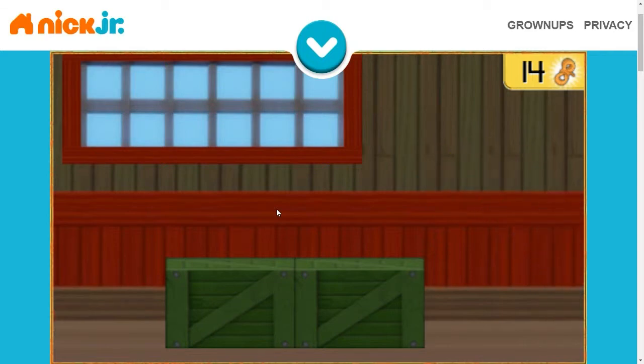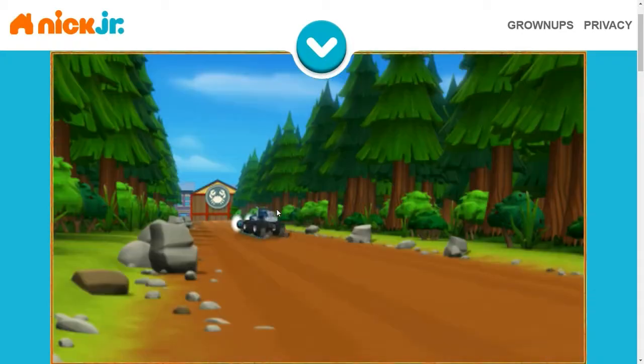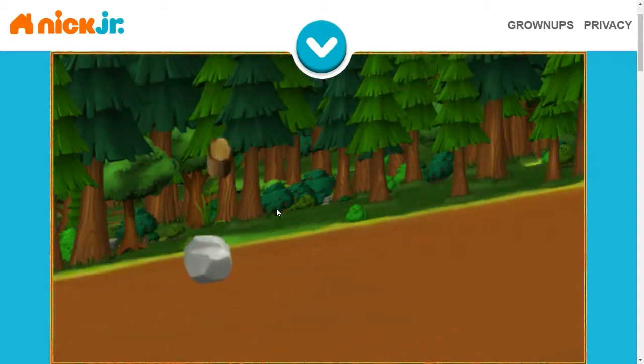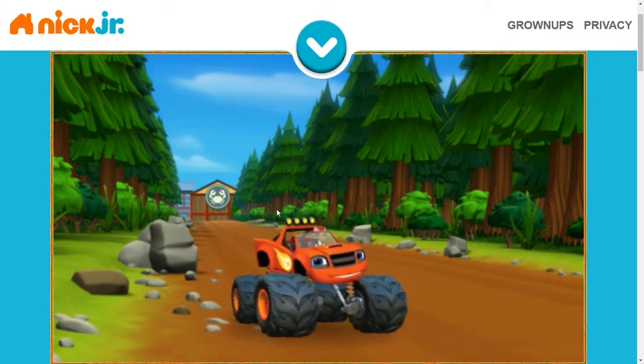We've made it out of the crab warehouse. But which way did Crusher go? Rocket skis, you're going the wrong way! Whoa! Uh-oh! We'll have to find a way past these logs Crusher knocked loose.